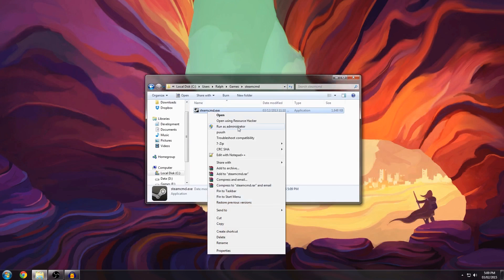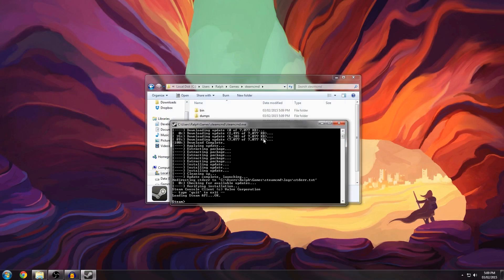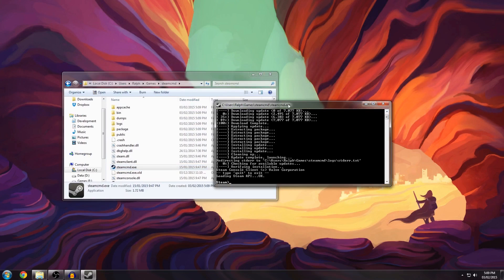Make sure you run it as administrator if you're having issues with permissions. If you run it as administrator, you're going to make sure that it's going to work every time. It's going to look for updates first — it shouldn't take long.